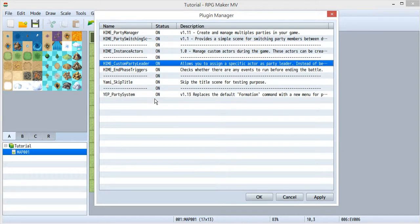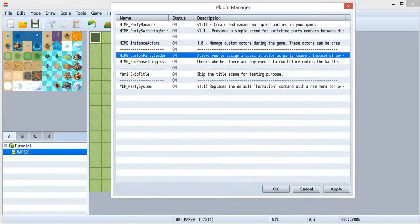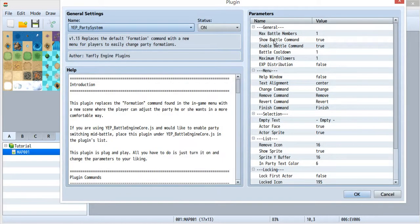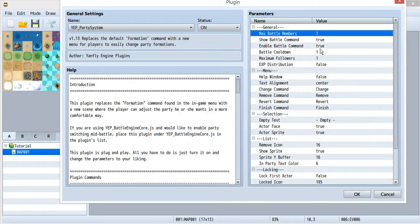I also use Custom Party Leader to change which sprite is shown on the map screen — it shows as a chicken even though the default character is different. The Erase Face Trigger I'll explain later. I use Yanfly Skip Title to skip the title screen, and the YEP Party System to simply change the battle member count. I set this to 1 instead of the default 4, so only one battler takes part in each fight.